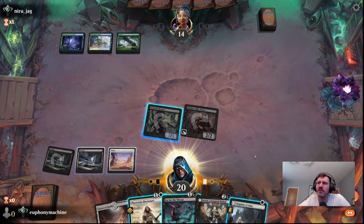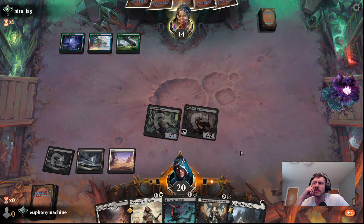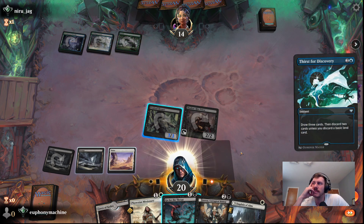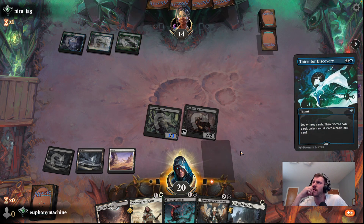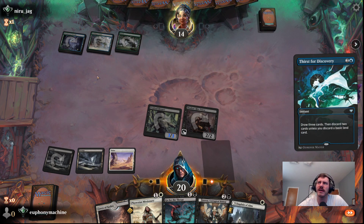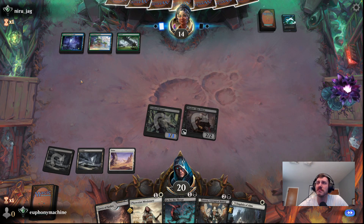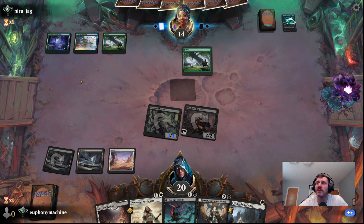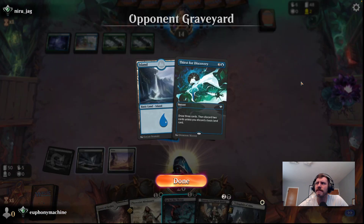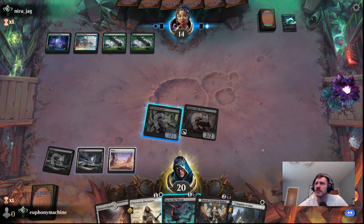We'll hold up Go for the Throat in case they play something, and then if they don't, we'll level up Evolved Sleeper. Still not sure what opponent's on — nothing played yet. They're green-blue, maybe some kind of troll or ramp. They're Thirst for Discovery — that's all we know so far.